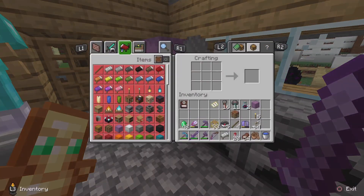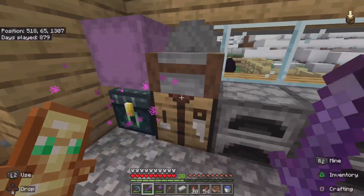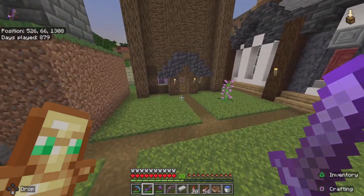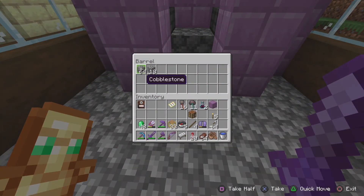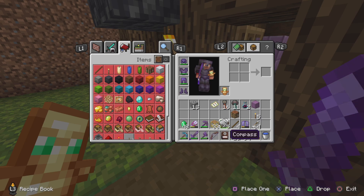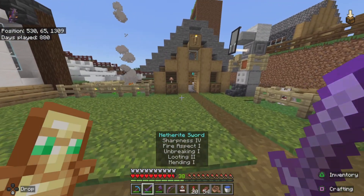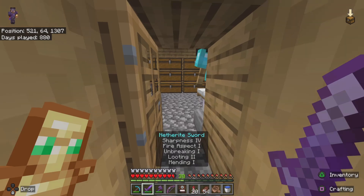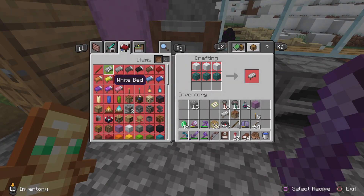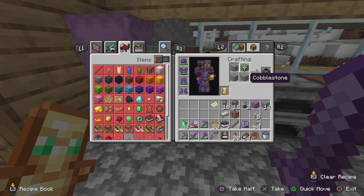I am on the Let's Play world and to craft the Uncrafter we will need cobblestone. I'm going to my cobblestone generator and getting the cobblestone from my barrel. You will need four cobblestone to craft it — the manual shows exactly how to craft it, it just says 'craft me.' So we craft this crafter.